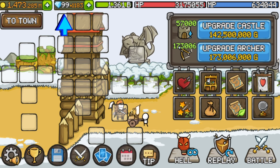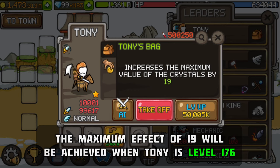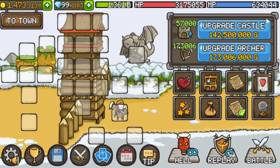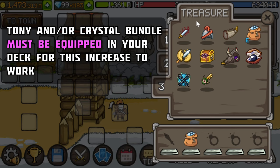The game offers you two options to temporarily increase the maximum amount of White Crystals you can hold. Number one is the leader Tony. His passive effect increases the maximum value of crystals by 19, meaning your maximum White Crystals capacity goes up by 19. Number two is a treasure called Crystal Bundle, which increases the maximum amount of White Crystals you can hold by 20.